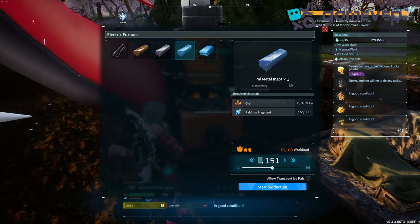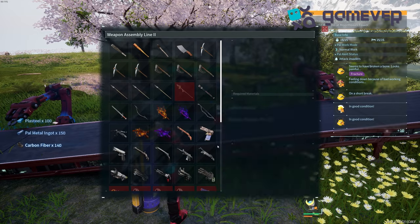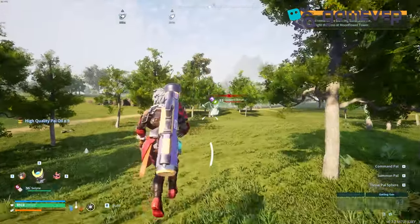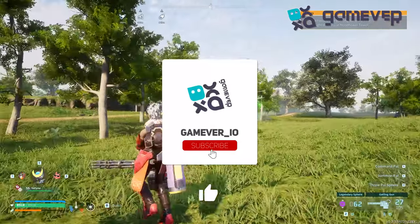100 plus steel, and 140 carbon fiber to craft the gatling gun at the weapon assembly line 2. The gatling gun deals 375 damage and uses gatling gun bullets — it's perfect for crowd control. Like and subscribe for more Pal World guides.